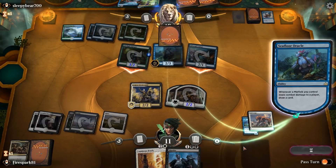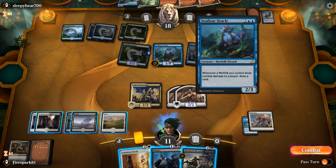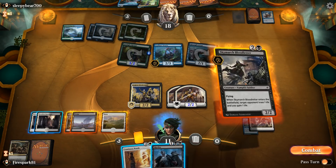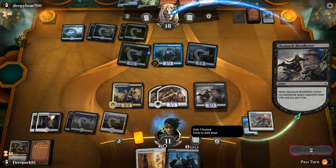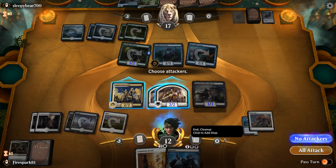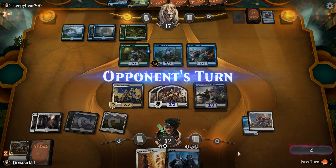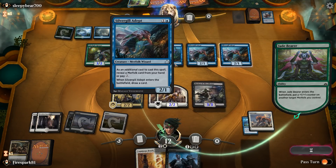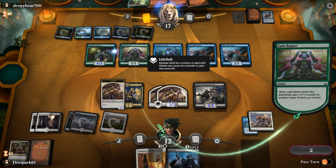He's going to draw two cards, which sucks. I could murder this creature but I'd much rather save Murder for the bigger threat. We cast the Skymark Bloodletter and pass the turn. You can see how this deck just gets out of hand way too fast, and the deck I'm playing doesn't really have any way to deal with it.